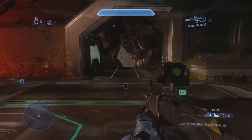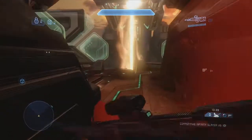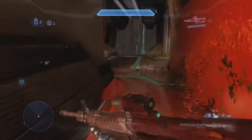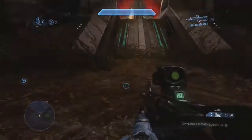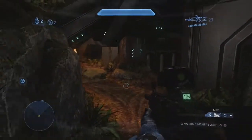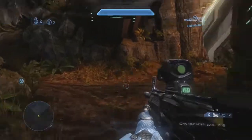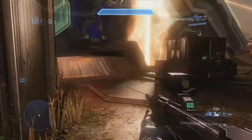Inside red base we've got red balcony or jungle balcony, then red snipe or jungle snipe — also called top red snipe. We've got red ramp or jungle ramp, and red flag or jungle flag. The red base also has an extra section that's not on the blue side, which we call bottom red or bottom jungle.